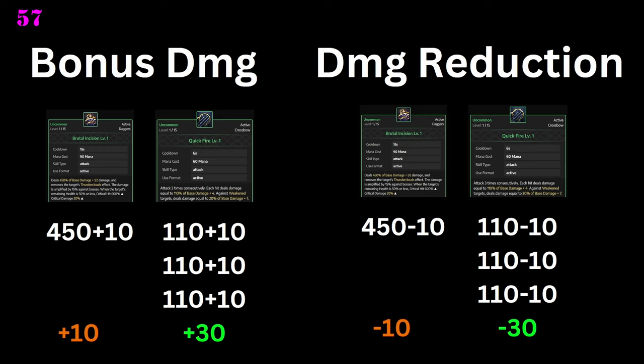Now we have a really interesting stat: bonus damage. And again, the counterpart is damage reduction. Bonus damage works in a way that if you have one skill dealing a heavy burst like brutal incision, for example, and you have 10 bonus damage, it will add up for that single skill by 10. But if you have a skill where you're hitting multiple times, the bonus damage will be applied on each hit. So on brutal incision we would only get a bonus of 10, but on quickfire in this example we would actually get a bonus damage of plus 30. So bonus damage is only viable to stack on classes that have skills with multiple attacks. Damage reduction, the counterpart, reduces damage in the same way as bonus damage increases it.